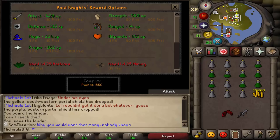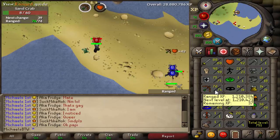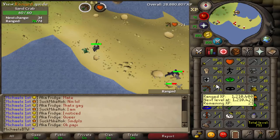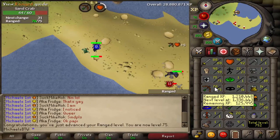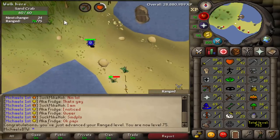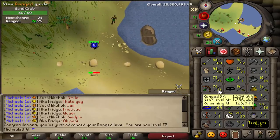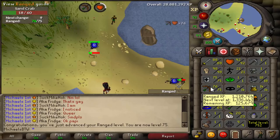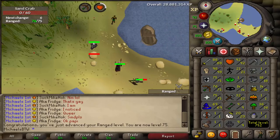I'm about to hit level 75 range on the third of the three accounts — I already hit it on the other two. It took me quite some time, like 30 hours of sand crabs from 42, I would say. It's not super fast — a bit over 40k XP an hour at the higher levels. I didn't attack the sand crabs constantly because sometimes you forget to reset for a minute or two. Now I can go train range in Nightmare Zone with a blowpipe, which is a lot better.